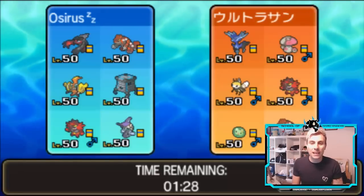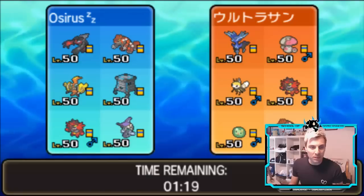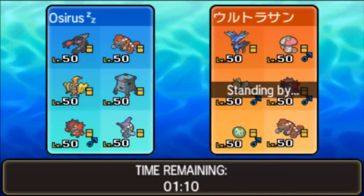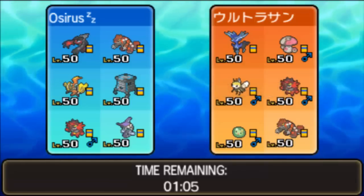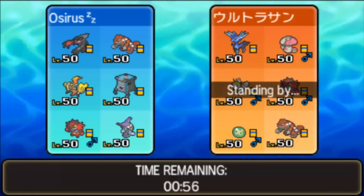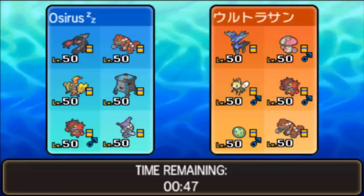A Japanese player with a 1694 rating. Let's jump into team preview. We're lining up against Zygarde, Amoonguss, Ribombee, Incineroar, Nihilego's pre-evolution, and Groudon. We've definitely got a Trick Room mode in this team — you can see that clearly, though I can't remember the name of that Pokemon for the life of me.